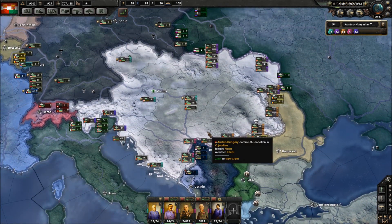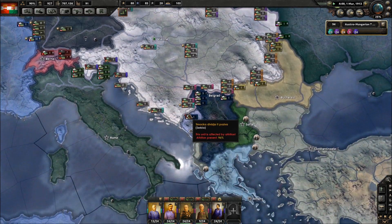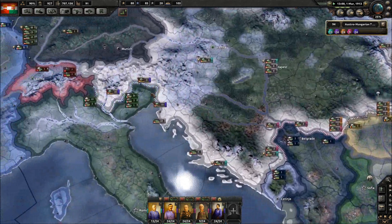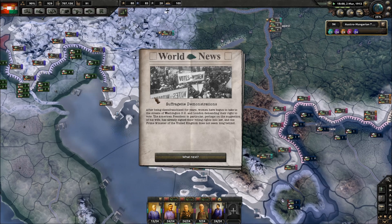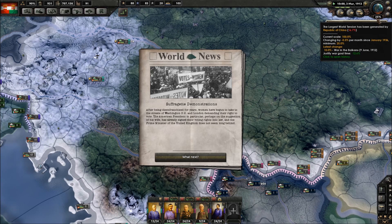Hey guys, so today I'm back with some more Hearts of Iron 4 playing the Great War mod. In the previous videos, what we've basically been doing is a build-up of defences along our borders and also a build-up of troops. What we are hoping to achieve in this video is to continue the build-up of our forces and be prepared when tensions get high enough that war begins.